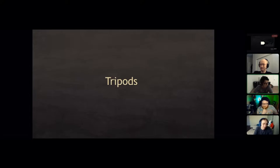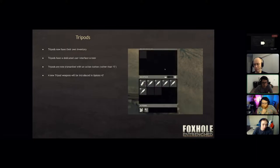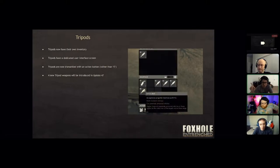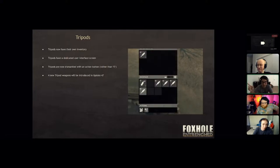Let's talk about tripods. We introduced tripods quite a long time ago and didn't have as much content as we wanted, so we're coming back to address that. We're also addressing a big piece of feedback we've heard loud and clear: the UI for tripods sucks. Now tripods have a new user interface, and one of the biggest changes is that players will no longer accidentally press E to pack up a tripod weapon. There's now a dedicated UI with an action button for that.